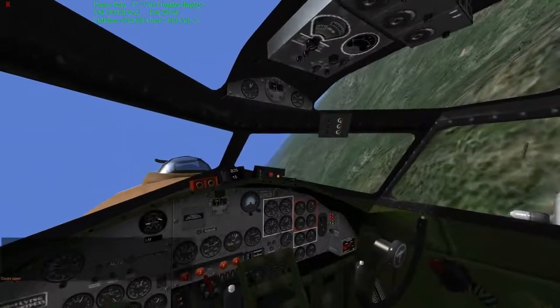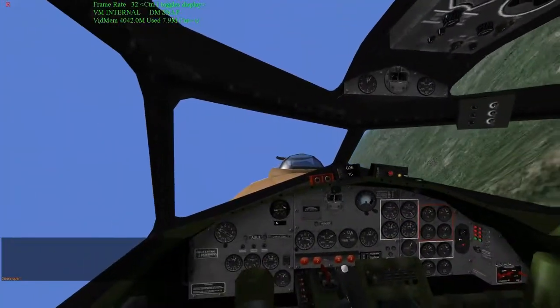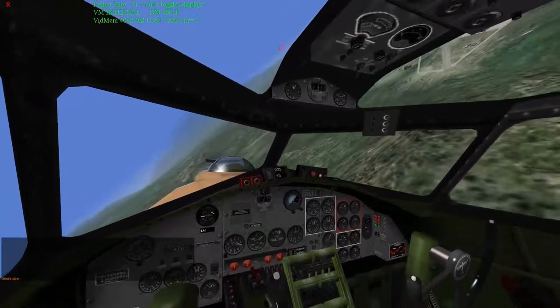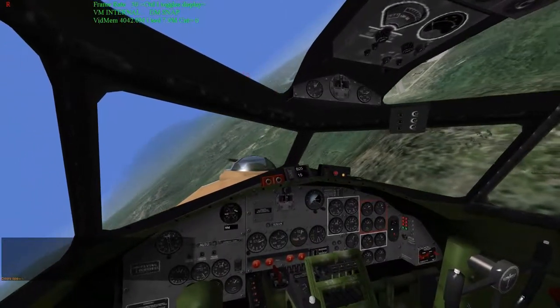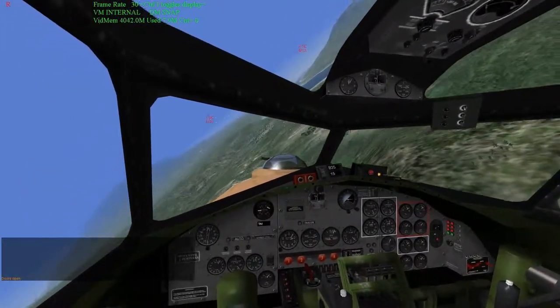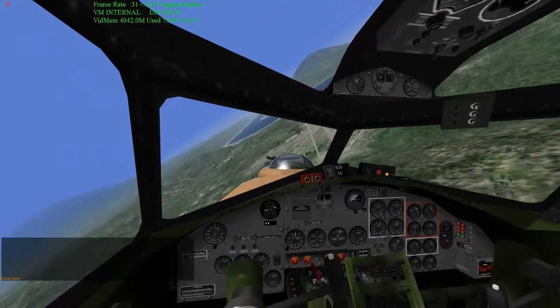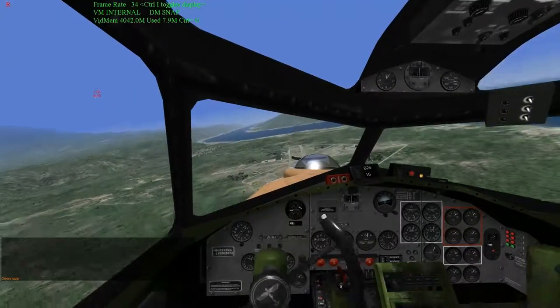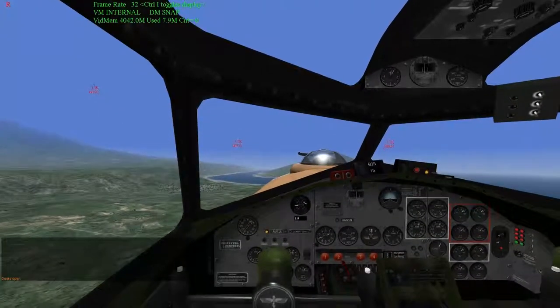Before we get into too much detail, there is some physics associated with bombing that we need to discuss. I find it sometimes easier to show what I'm talking about as opposed to just talking. We're in a B-17 in the offline arena — we can ignore those drones buzzing around. We're coming up on a bomber hangar and we're just going to drop some bombs directly on top of it and see what happens.